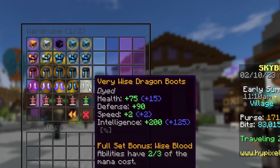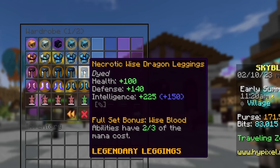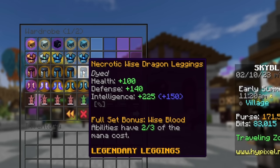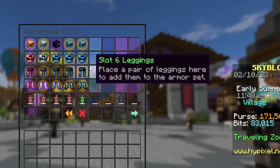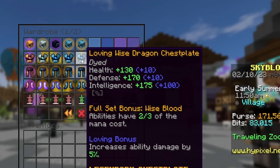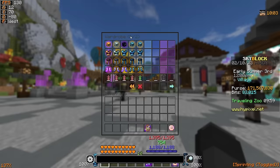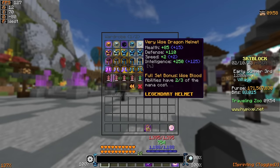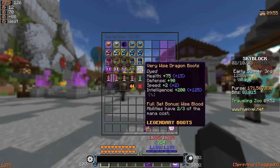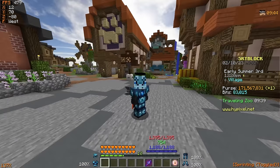I've applied that wise reforge to my shoes as well, but my leggings have what's called the necrotic reforge, and if you take a look at the blue numbers, the necrotic reforge gives you plus 150 intel instead of plus 125. The chestplate also has the loving reforge on it, and the loving reforge will also provide an extra 100 base intel on top of the base intel the piece already comes with. So overall, even though this armor set has no enchants or really any upgrades, these very simple reforges end up adding a ton of extra intel on top of the base intel the armor provides — this is exactly why wearing this armor set is increasing my intelligence and my mana by a pretty substantial amount.